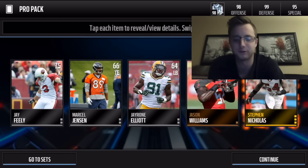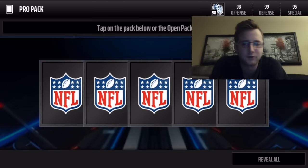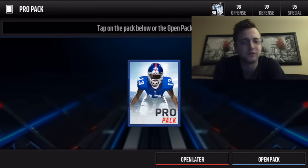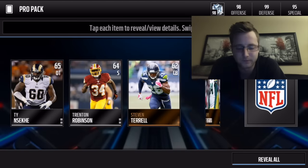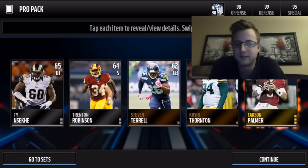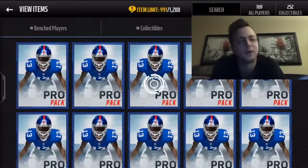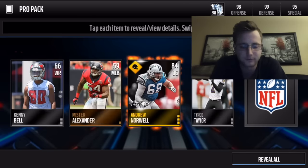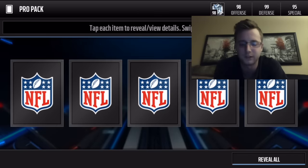So right away, last one's going to be our Elite — which it's not, it's just a gold, but that's alright. We do get a road to the playoffs Carson Palmer, pretty good. 84 quarterback, not bad for a gold player, but it is certainly no Elite. And we get another back-to-back road to the playoffs players here in these pro packs.